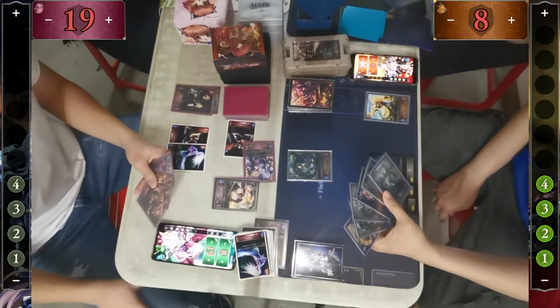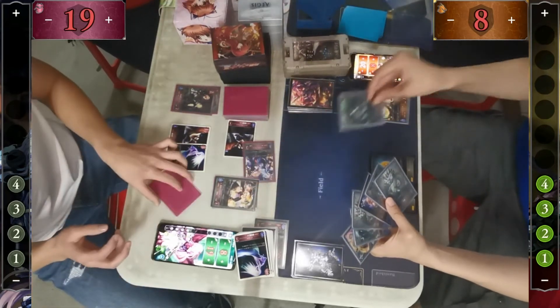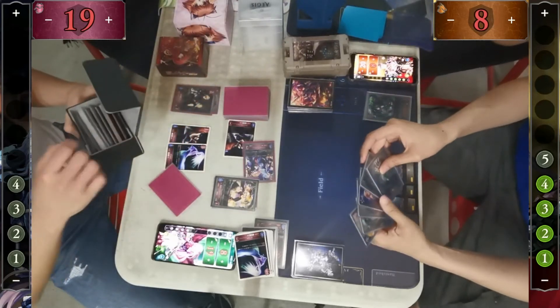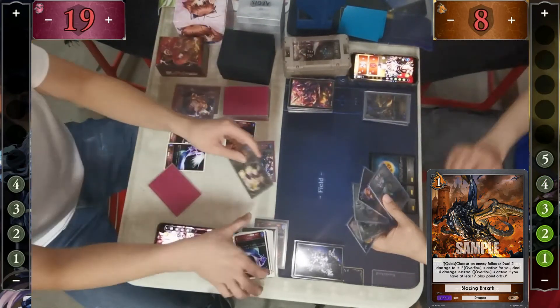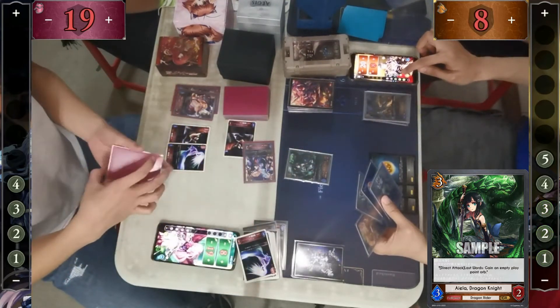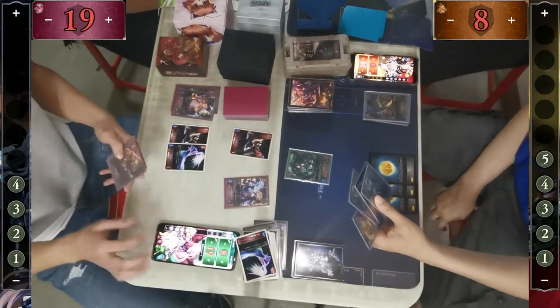Shenlong needs to come down on turn 7 with seven mana to play. Aelia trades there, but it doesn't give Dragon the ability to play Olivia, which could have helped by healing up and discarding a card from the opponent's hand. Aggro Nightmare is pushing down too fast for Dragon to answer.